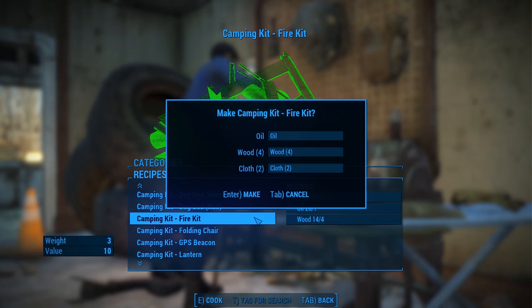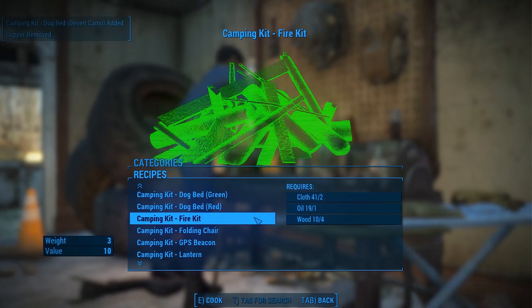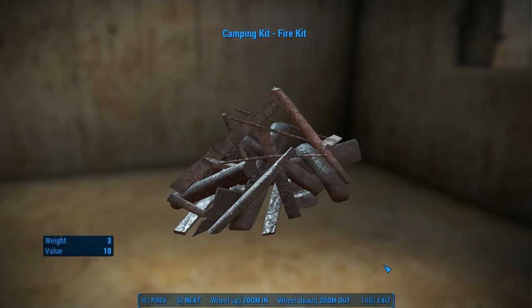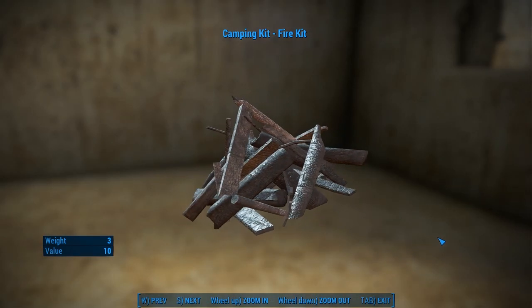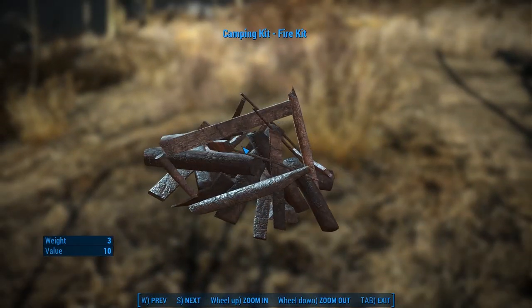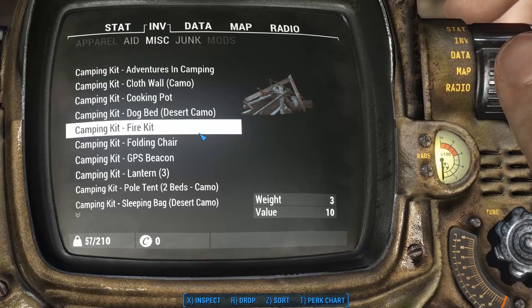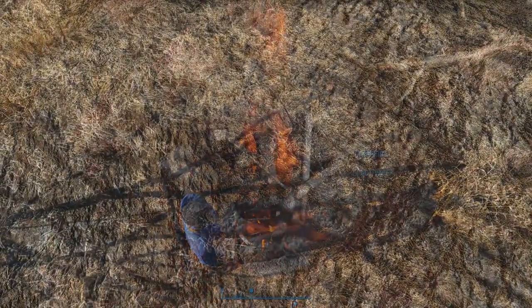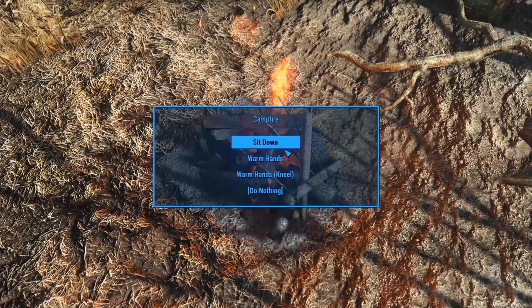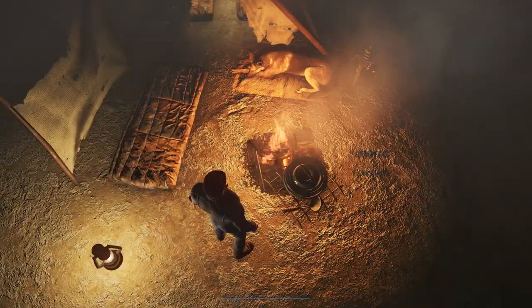Fire kits are craftable at the chem station or AWKCR armor workbench, and are comprised of wood, cloth, and oil. Because the workshop mode can't be activated in the wild just yet, making these fire starting kits was the cleanest method. When a fire kit is dropped from your inventory, you'll get some nice new sounds and a fire will appear. Among the standard campsite object menu options, activating the fire will give you the option to extinguish it, which destroys the fire, or the option to relax. The relax option lets you choose three different idles for the player just for some extra fun.